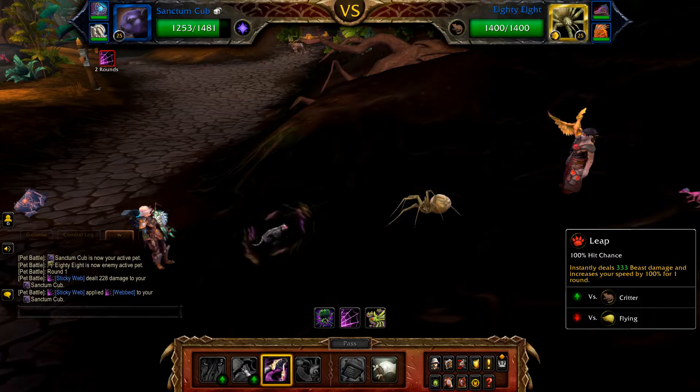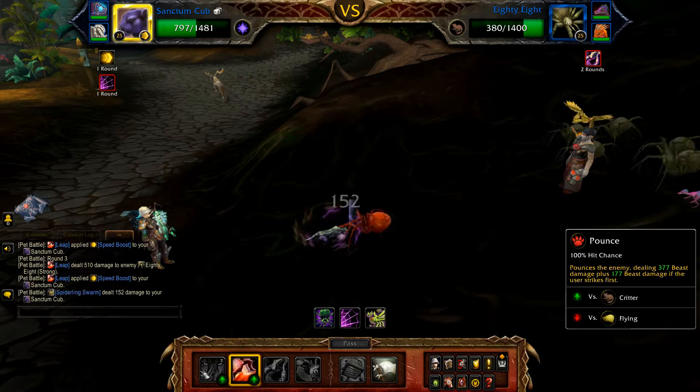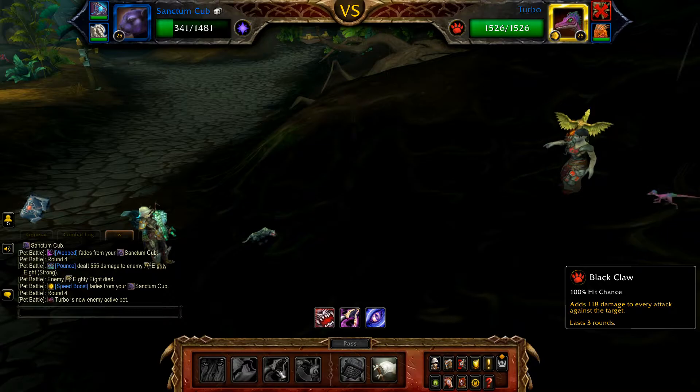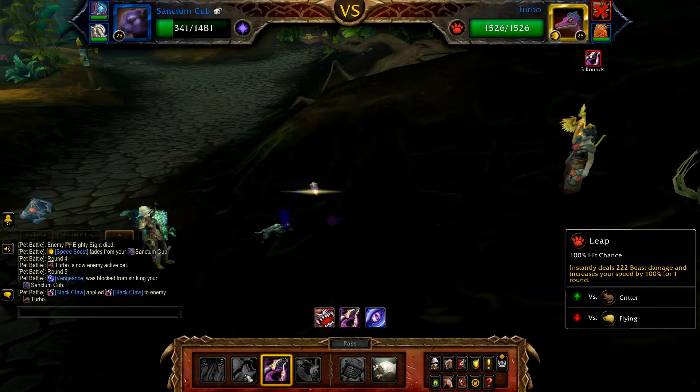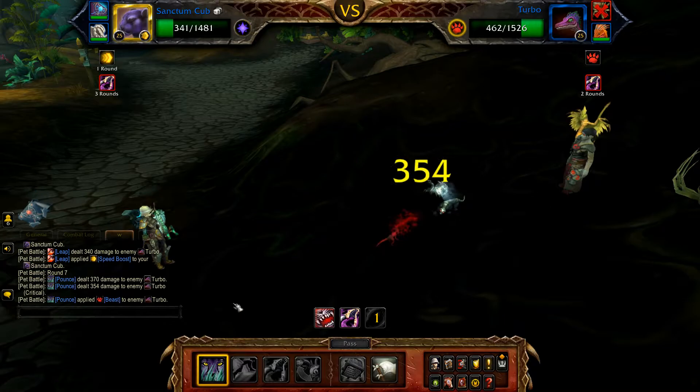Start with Black Claw, followed by Leap, a second Leap, followed by Pounce. This should finish off 88 and Turbo enters. Cast Black Claw, followed by Leap, and then Pounce. Your Sanctum Cub should then be defeated.